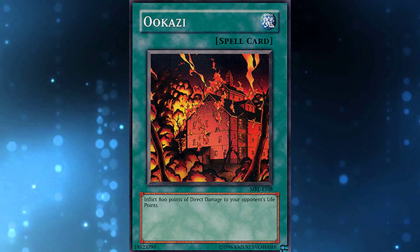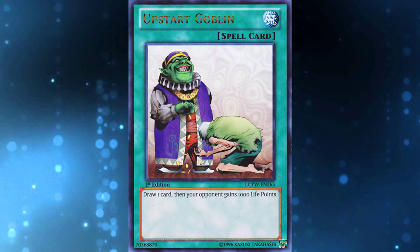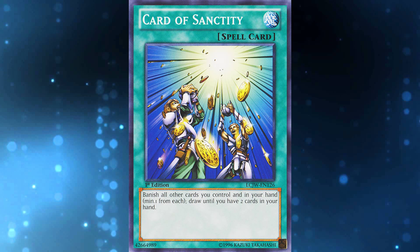Spells are used for a variety of reasons — to make your monster stronger, to weaken your opponent's monsters, to raise your life points, to reduce your opponent's life points, to draw cards, to search your deck for something, to destroy monsters. There are so many things spells do — they're basically pure utility. You play them out of your hand during your turn and they do what it says on the card. Spells are really powerful and very basic — not complicated like monster cards. You just play them and they do what the card says.